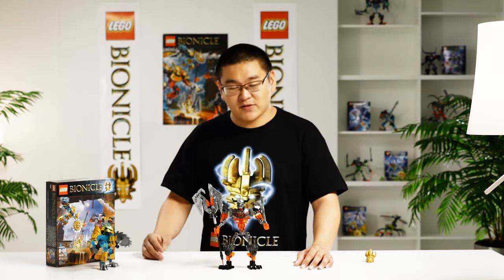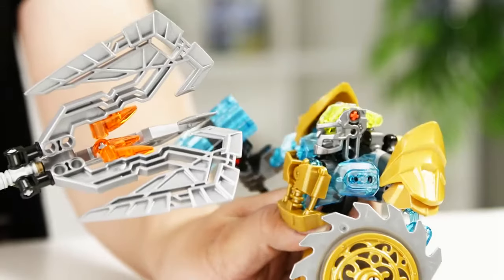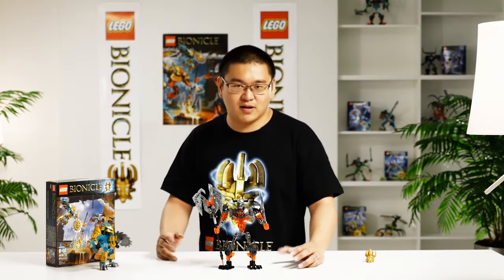What I like about this model is his staff — it's a mask-stealing staff. It can hook into people's heads and take their mask, and different masks come with different elemental powers, and he's there to collect them all.